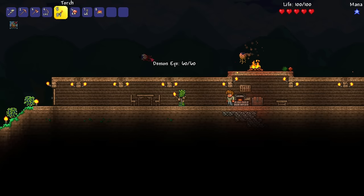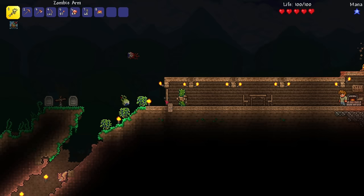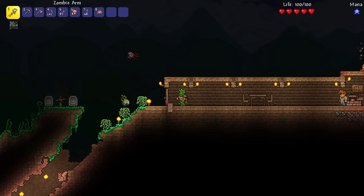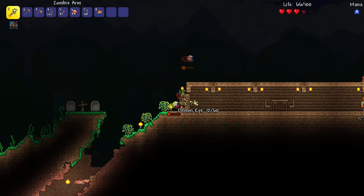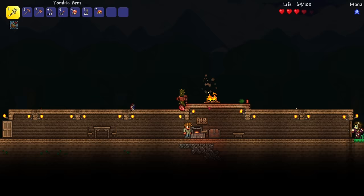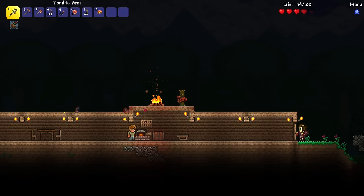You guys also said I could make a bed, which will set my spawn — I'm right next to spawn anyway so it's not too big a deal. But let's see if we can get these demon eyes and kill them. We're doing 12 damage to them, which is great — that's the full amount of damage from the zombie arm. There's something like a squirrel in that cave. I'm slapping him in the eye — got him. We got another lens.